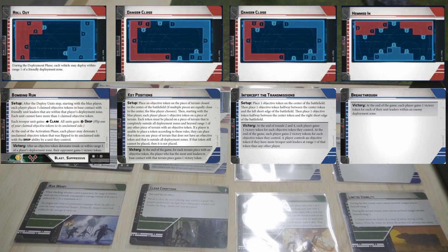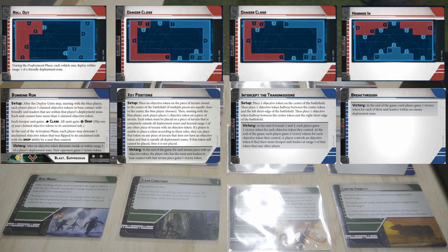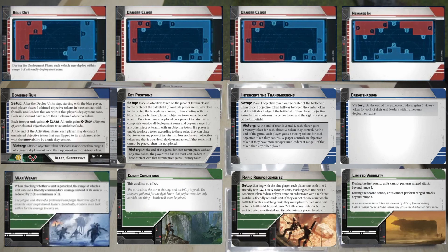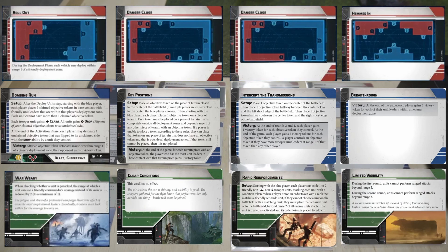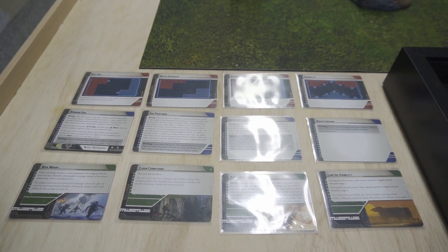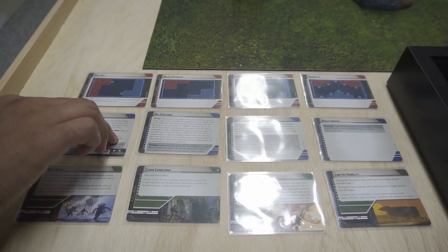So I got to lay out the scenario cards. We got rollout, major offensive, danger close, and hemmed in. Bombing run, key positions, intercepted transmissions, and breakthrough. And then finally war weary, clear conditions, rapid enforcement, and limited visibility. Conrad, go ahead — I'm blue player, pick and choose. No bombing run.